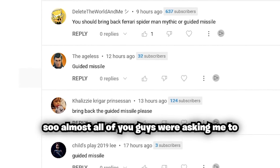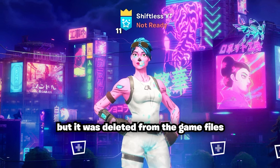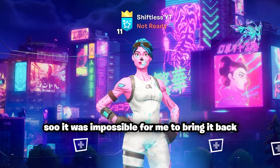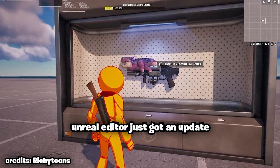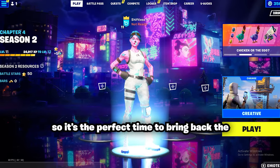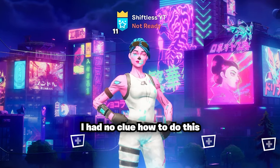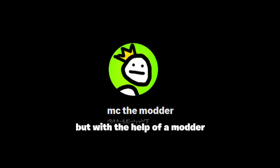Almost all of you guys were asking me to bring back the guided missile launcher, but it was deleted from the game file, so it was impossible to bring it back — until now. Unreal Editor just got an update that lets you add custom weapons to Fortnite, so it's the perfect time to bring back the guided missile launcher. I had no clue how to do this, but with the help of a modder, we finally got it.